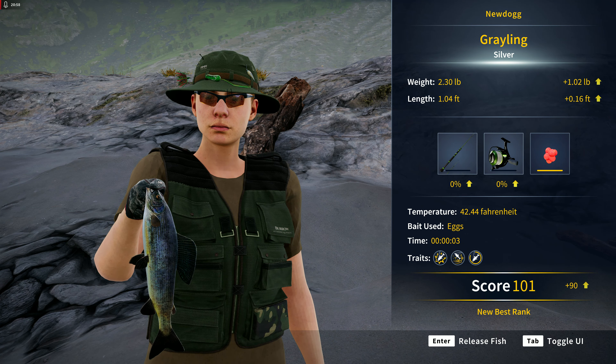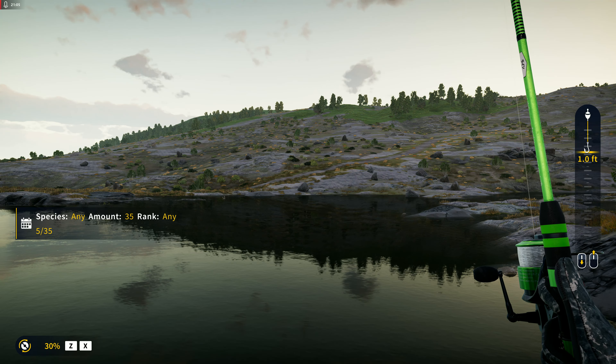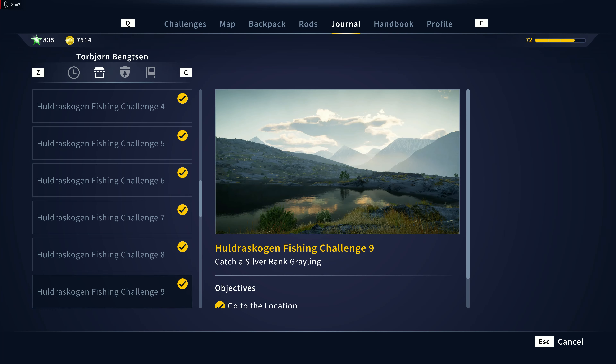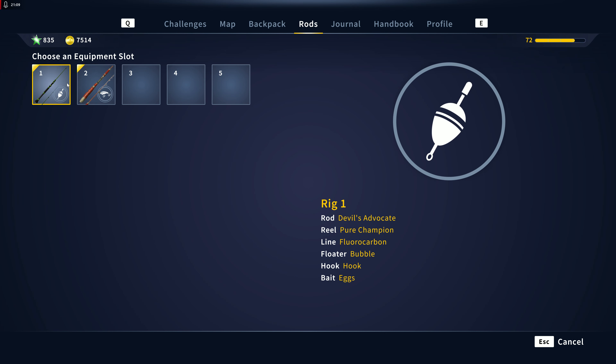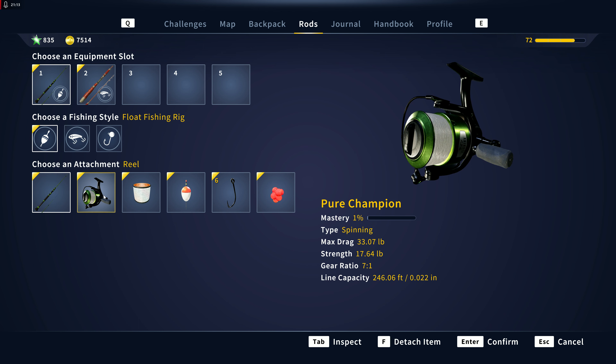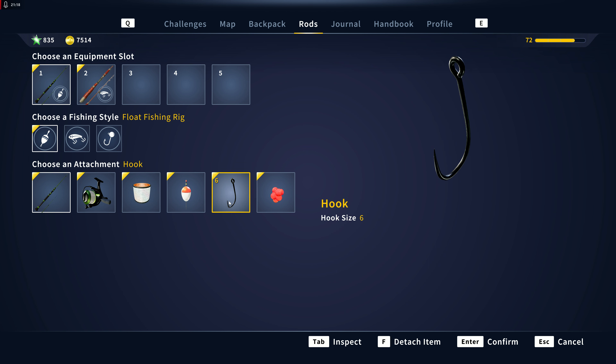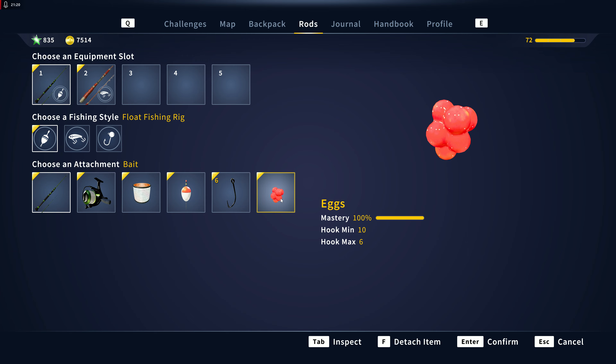And any moment now — there we go, there's our mission complete. So we'll take a look at the gear: I used the Devil Advocate rod, Pure Champion reel, 38 pound fluorocarbon — which all that is overpowered — size six hook and eggs.